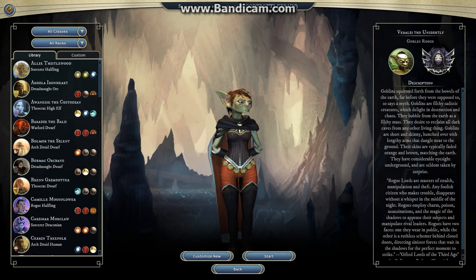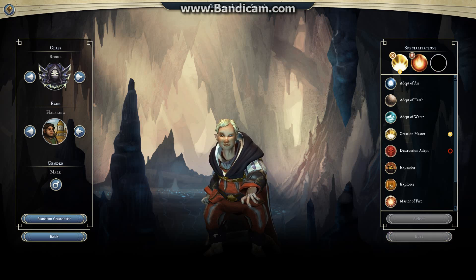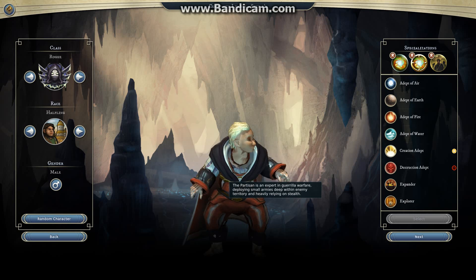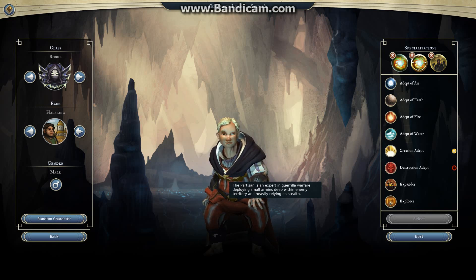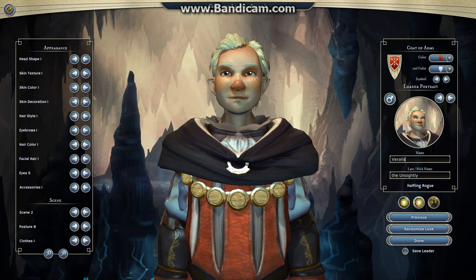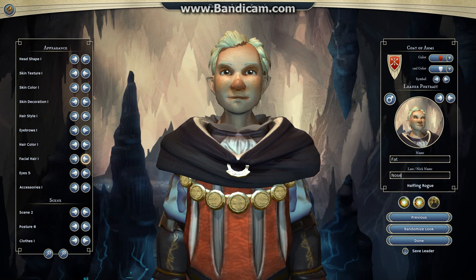The last let's play we focused on the best-looking goblin in the world, so we are now going to go for a halfling rogue with some dodgy eyes. You can come up with your own backstory as to what exactly is going on with his eyes. We need to think of a name — the boss says we have to call him Fat Nose. His name is now Fat Nose.